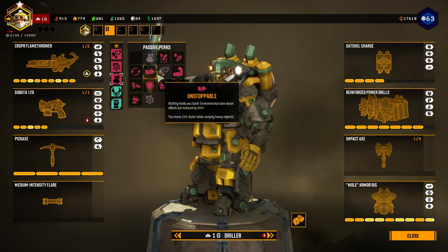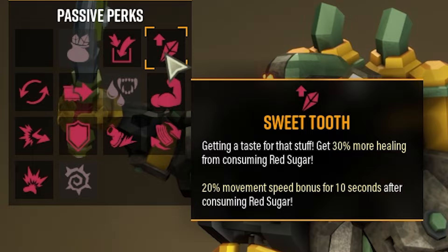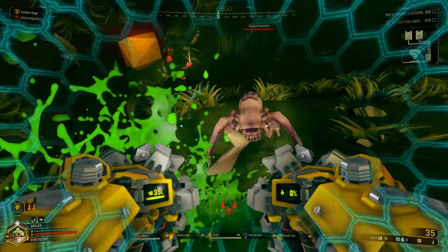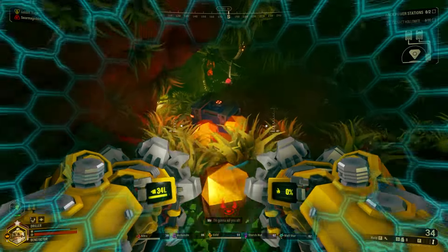My go-to second perk choice is Thorns. You're already in melee, and it's great for dealing with swarmers if you couldn't be bothered — they don't trigger Vampire though. For your third option, some useful choices are Sweet Tooth for more healing, or Unstoppable to reduce slowdowns. We do have a few options for active perks that influence our melee damage, but one of these tends to be a little bit more reliable.